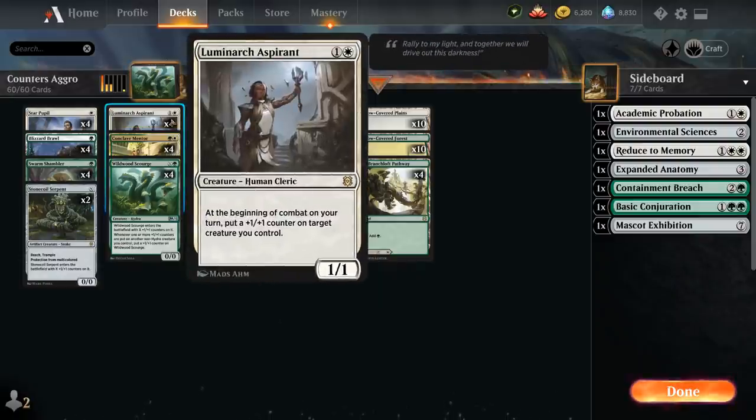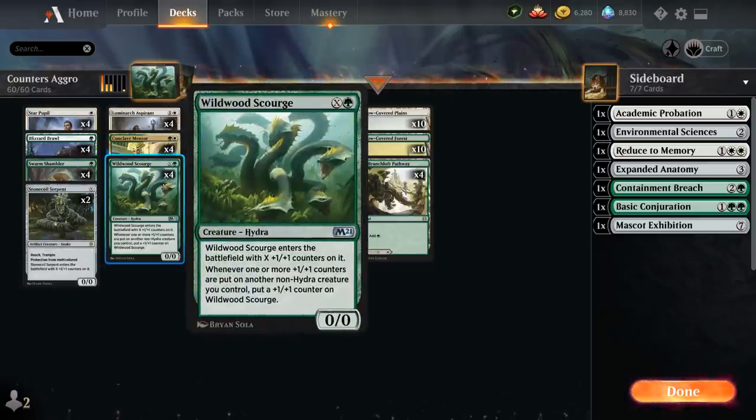We also have the full set of Aluminarch Aspirant, great in any white aggressive deck and especially synergistic here — a two mana 1/1 human cleric that at the beginning of combat puts a plus one plus one counter on target creature we control. Wildwood Scourge we'll often run out on turn two for X equals one; it enters with X plus one plus one counters and whenever one or more counters are placed on a non-Hydra creature we control, it gets a counter too, so it can quickly get out of hand.